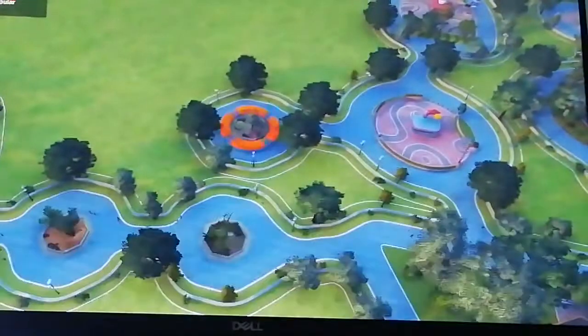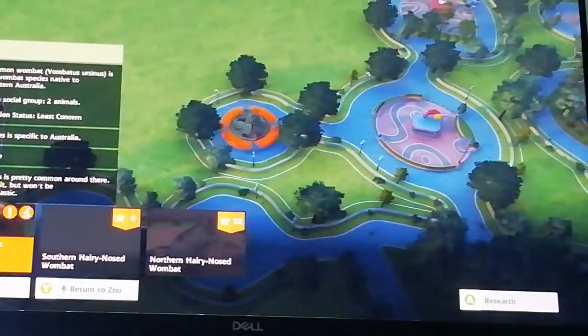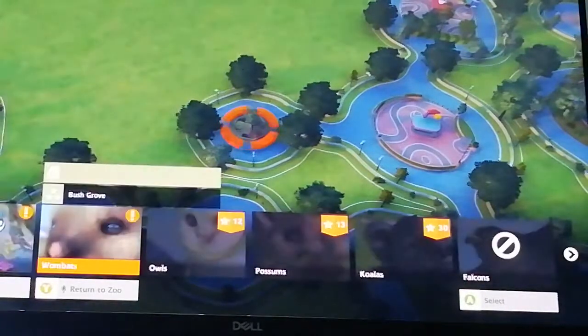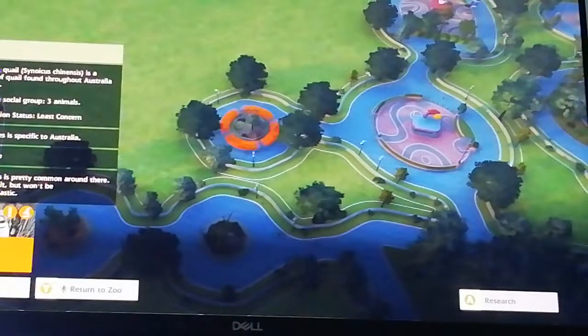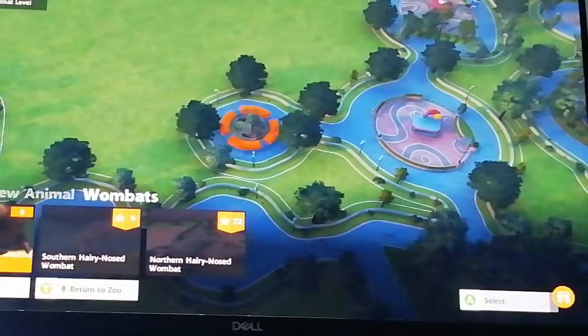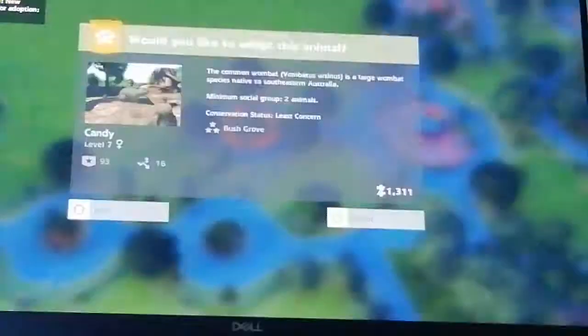Popular Animals is a new challenge. Should we get king quails or should we get wombats? This species is pretty common but guests like it. We've already got some birds, so let's get some wombats — let's get the cheapest ones. The exhibit is now full.